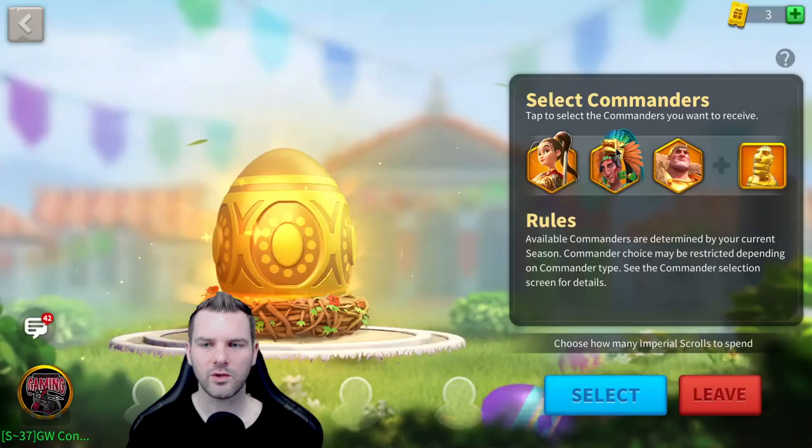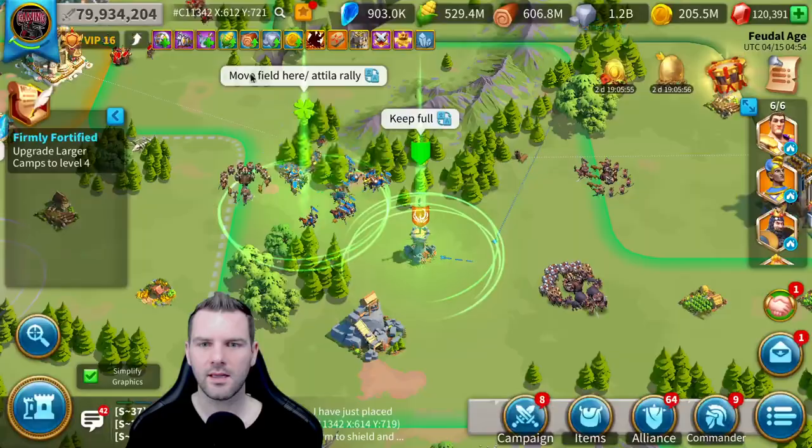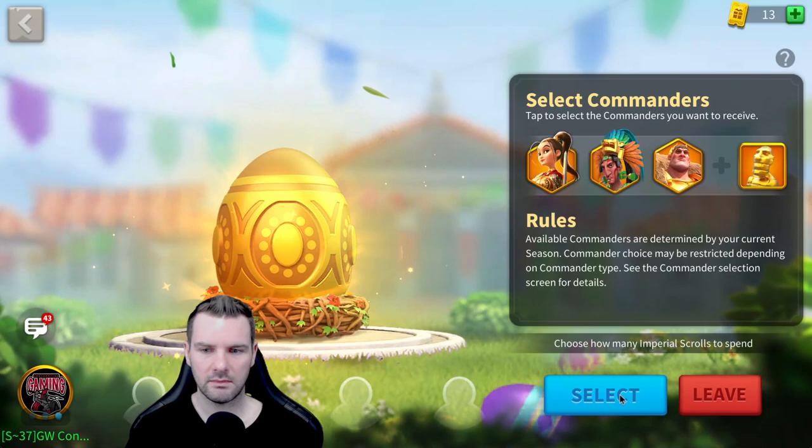So we're going to buy some more. You can get these from either the purchases I talked about earlier, or it looks like you get 10 a day for however long this event is around. We will buy all of these — five grand a day. How many days is it on for? Three days. So 15,000 gems. Let's see if it's worth it.